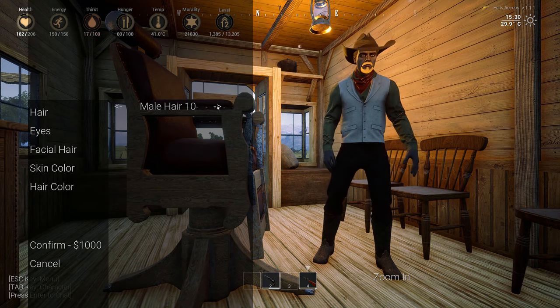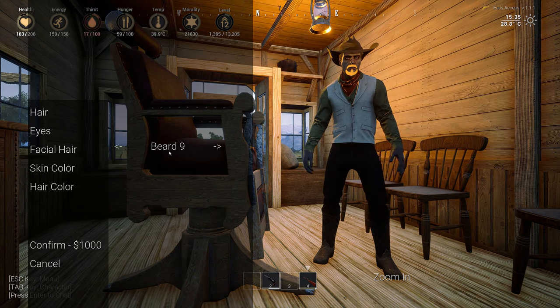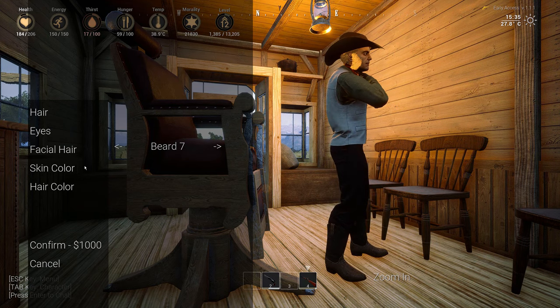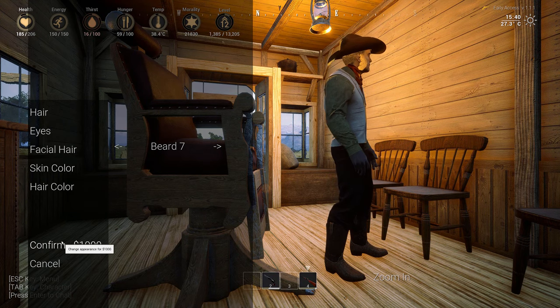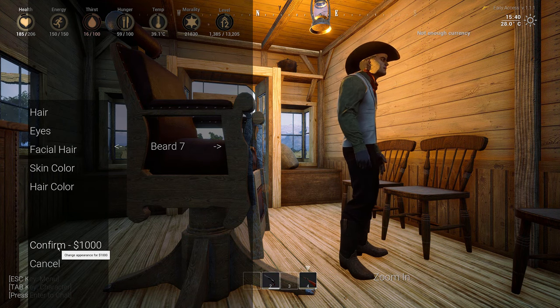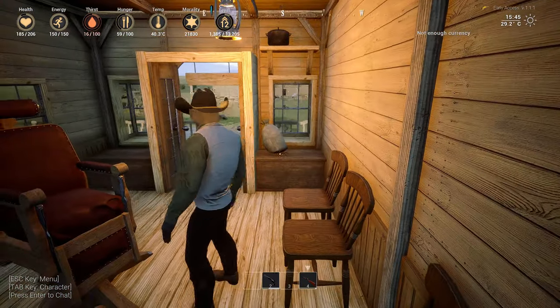Let's say you want to get a bit of a haircut, look a little bit more presentable. Facial hair — oh, how do I look? All shaved here. Skin color and hair color — I'm going to keep that one. And oh my gosh, that's really expensive. It's going to cost me $1,000. I don't have $1,000.